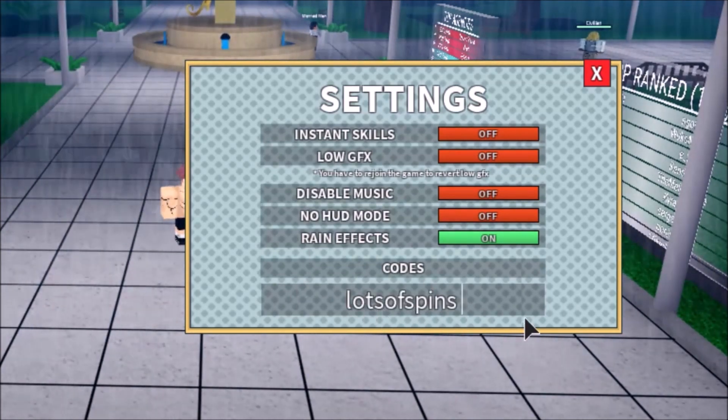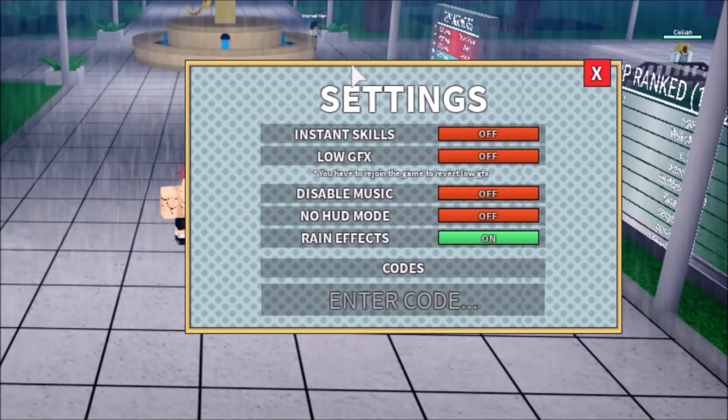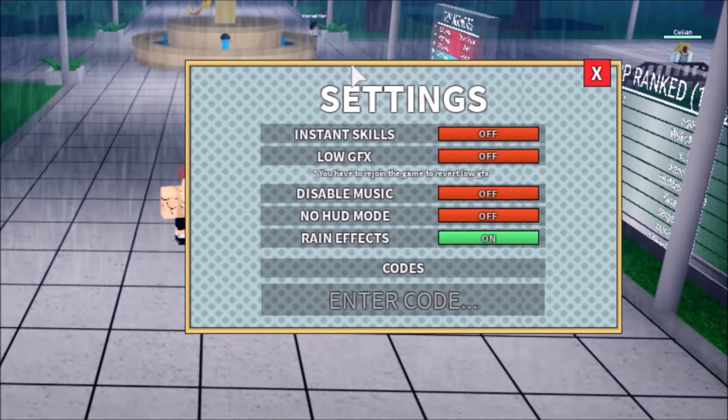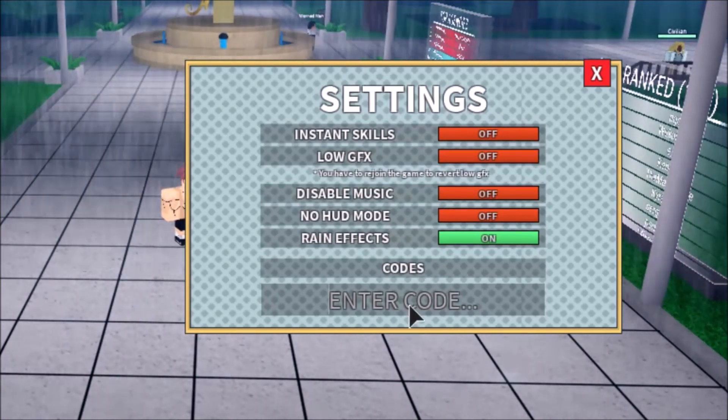For the first code, it's quite simple — it gives a lot of spins. The code is 'rhythm.' We got 15 spins for that.